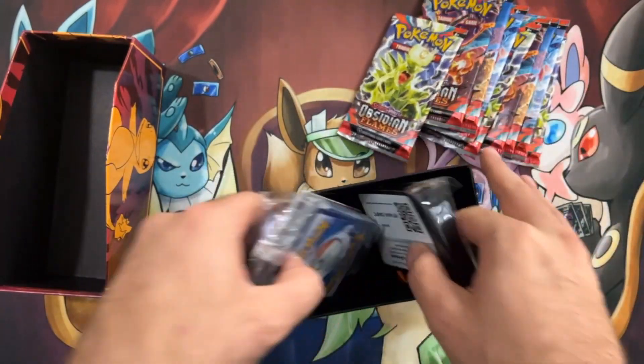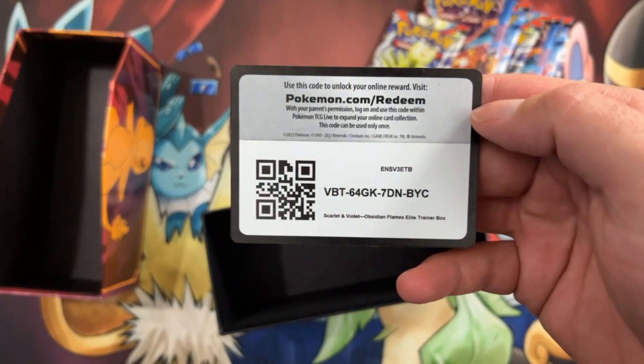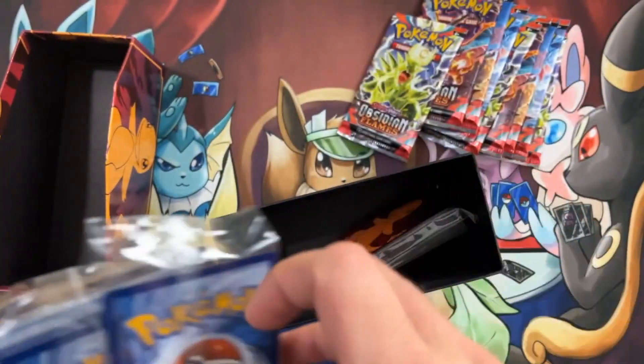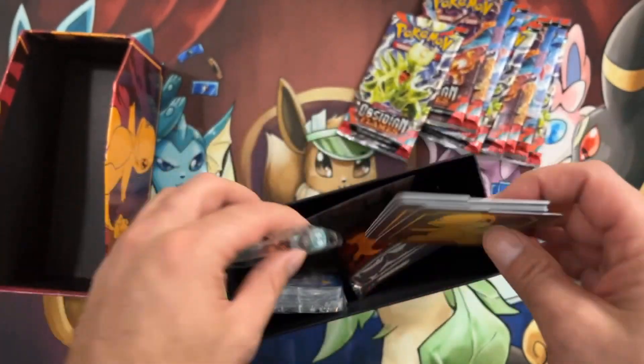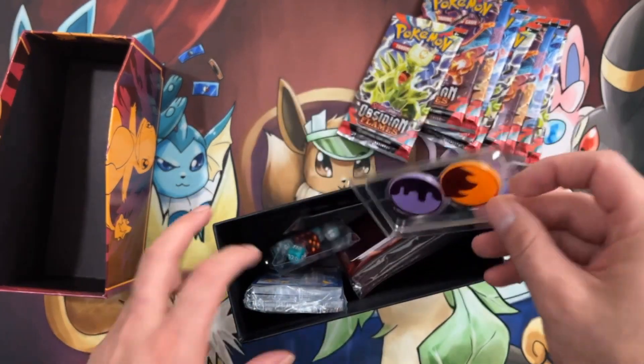So as always, here's the code card for anybody that wants it. You got your Charmander sleeves, there's your Charmander promo, we got our packet of energy, the little dividers, your dice, and then the burn and poison tokens.